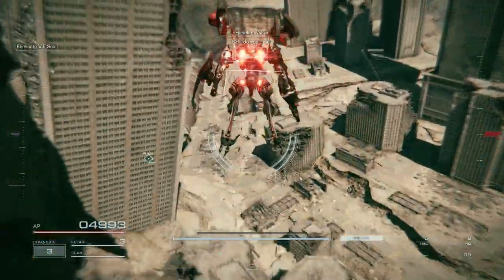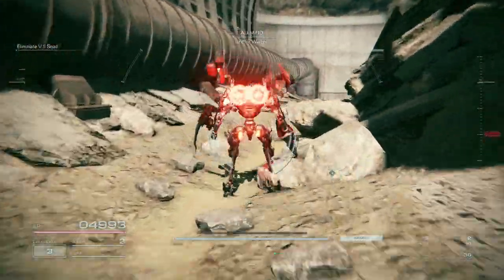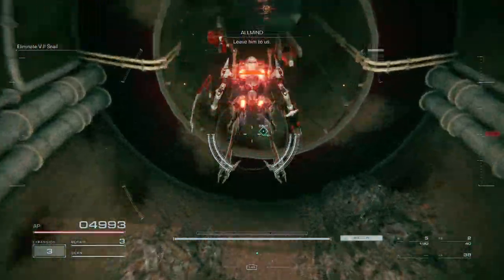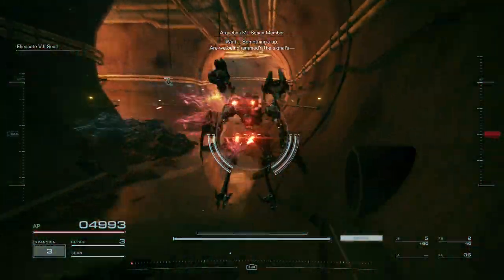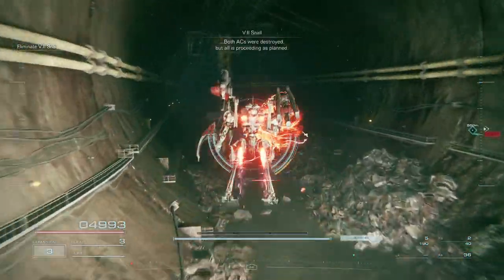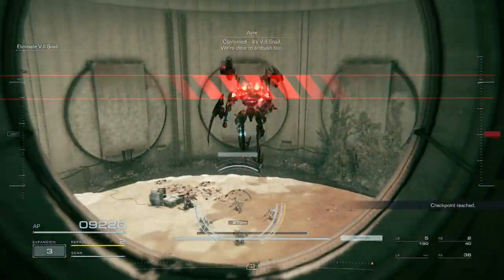Let's go, Raven. 6-2-1 — do you hear me? I'm coming out. Hambler Walter — another hindrance to the project. Leave him to us. That's the Independent Mercenary. Wait, something's up — are we being jammed? Both ACs were destroyed, but all is proceeding as planned.